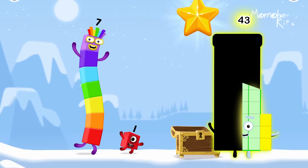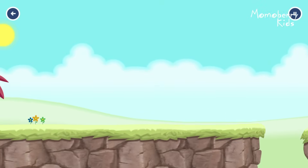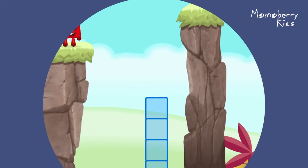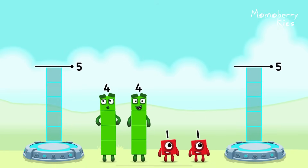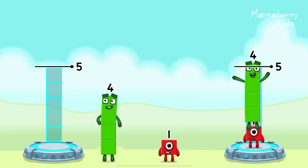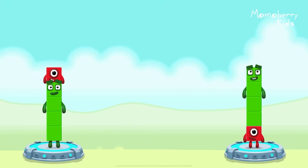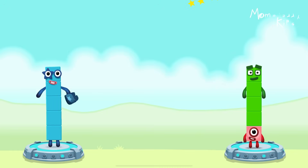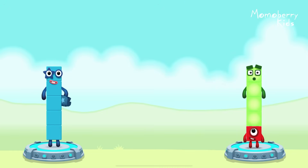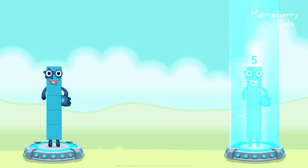You found the treasure — try another adventure next! Share the number blocks evenly to make two groups of five. Five, one, four, four, one. You solved it! Four plus one equals five. One plus four equals five. Five equals five.